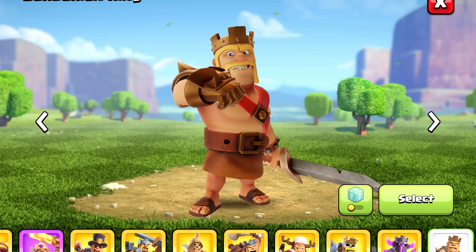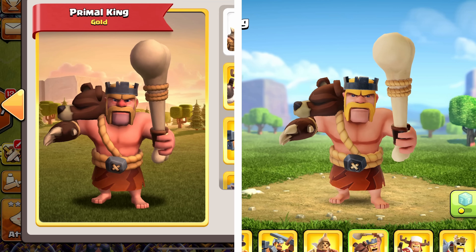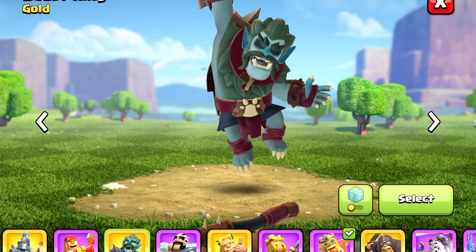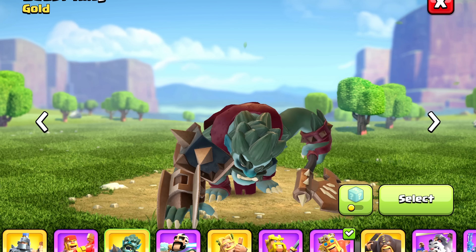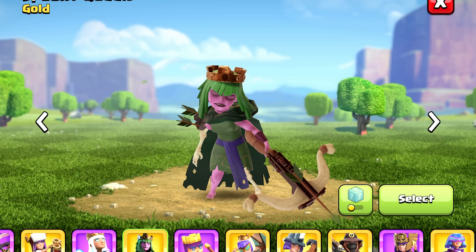The only King skin that really got messed up was the Primal King. You can see the before and after, and they just totally ruined his eyes. The Beast King and the Spooky Queen have some dark circles around their eyes. I don't know if this was intentional or just the result of the new lighting changes that came with the update.